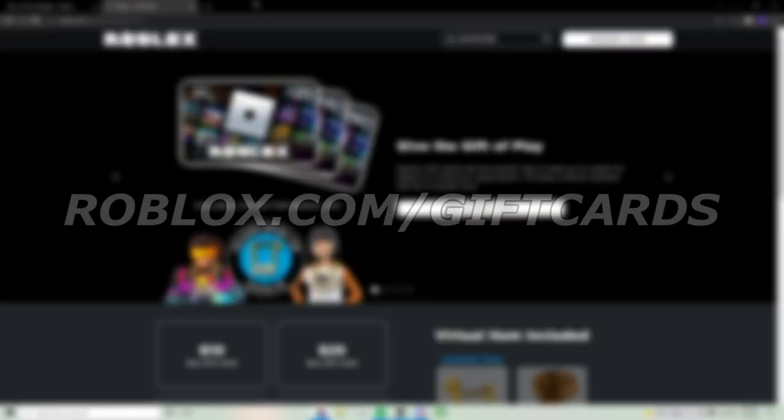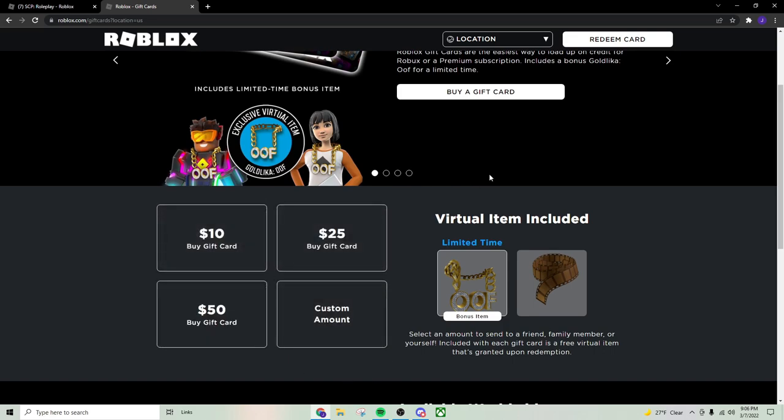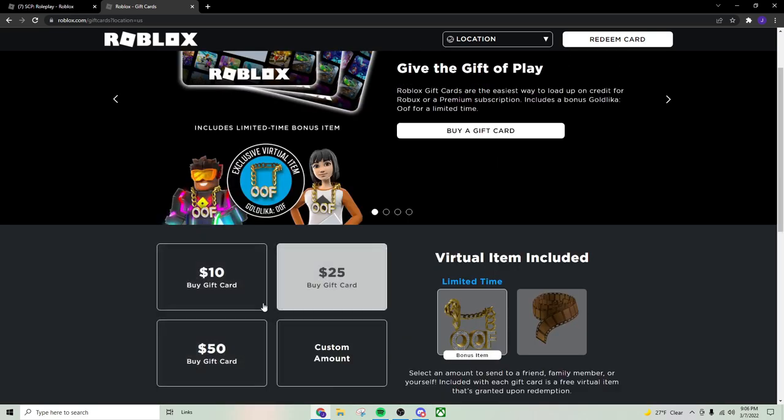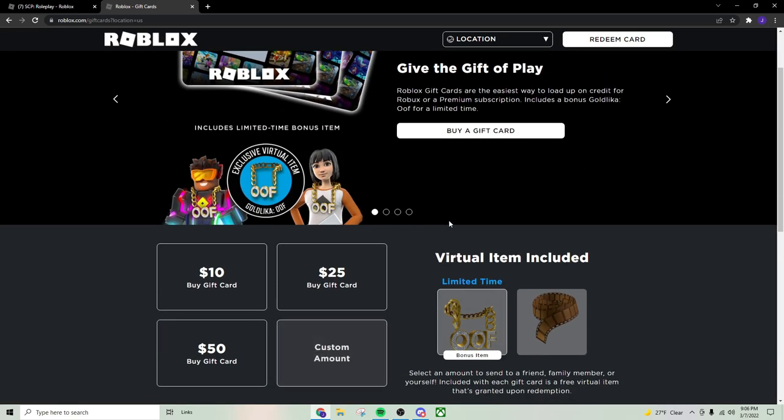The way to do this is to go to roblox.com/giftcards. Once you're there, you can see you get the exclusive virtual item for just buying any type of card you want, or you can get a custom amount. The lowest custom amount you can do is $5, which is what I did. The amount just gets credited to your account, which you can use for premium or Robux, whatever you want.